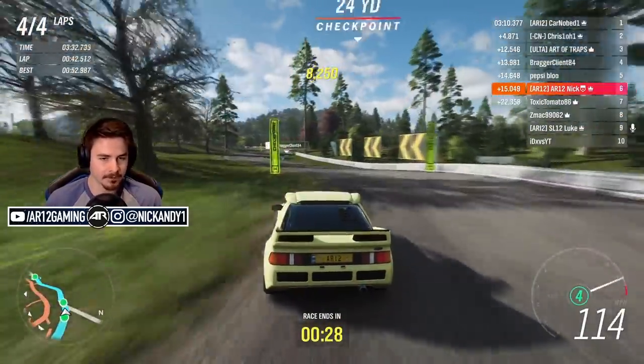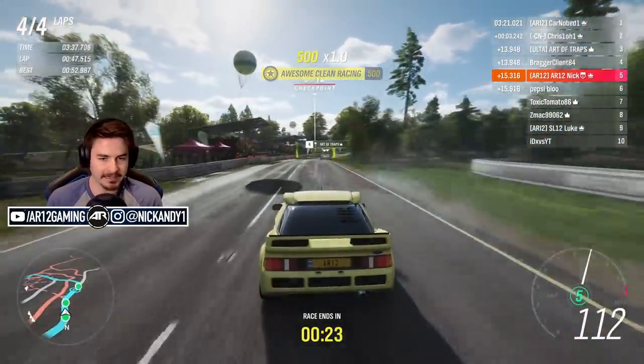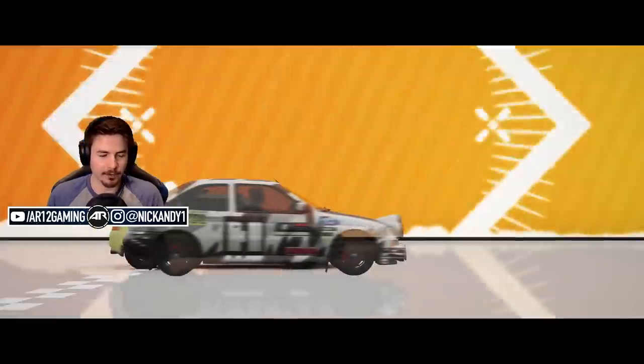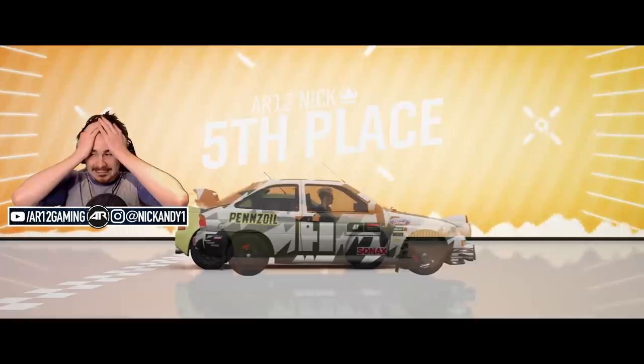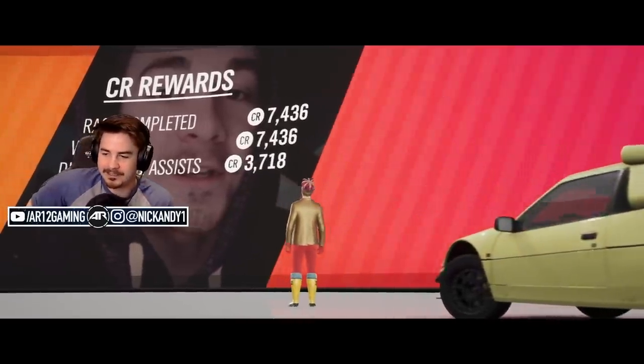That's car knobbed done. 30 seconds for everybody to get to the line and finish up their final flying lap. It wasn't ideal — far from ideal. But let's see: Chris has the fastest lap time in the 49.5s. Two guys get DNS. Car knobbed by the looks of it has the second fastest lap time — I think he's gonna be getting the dub.